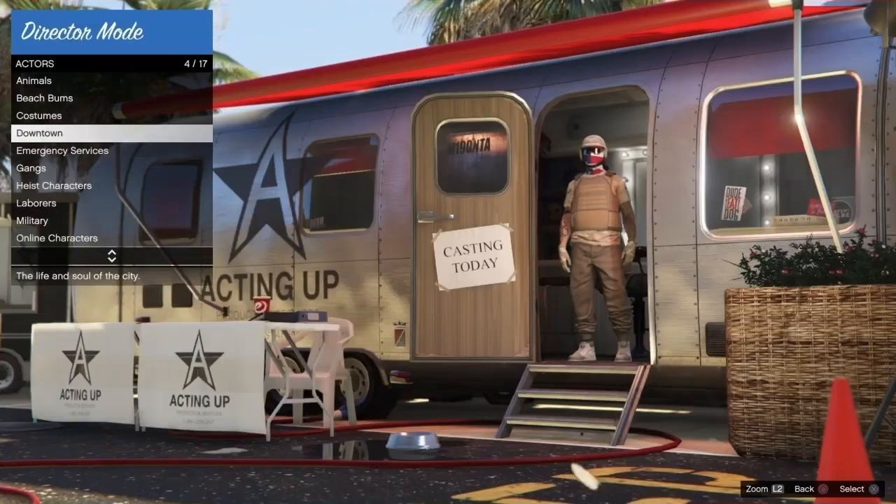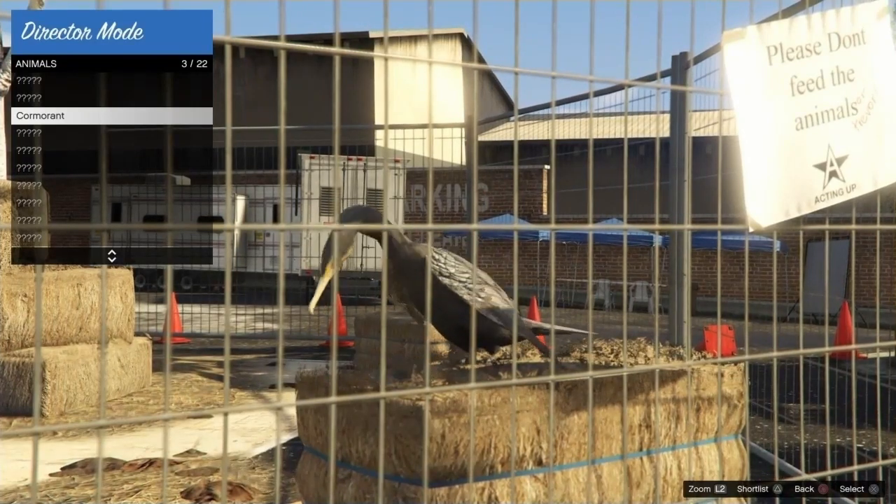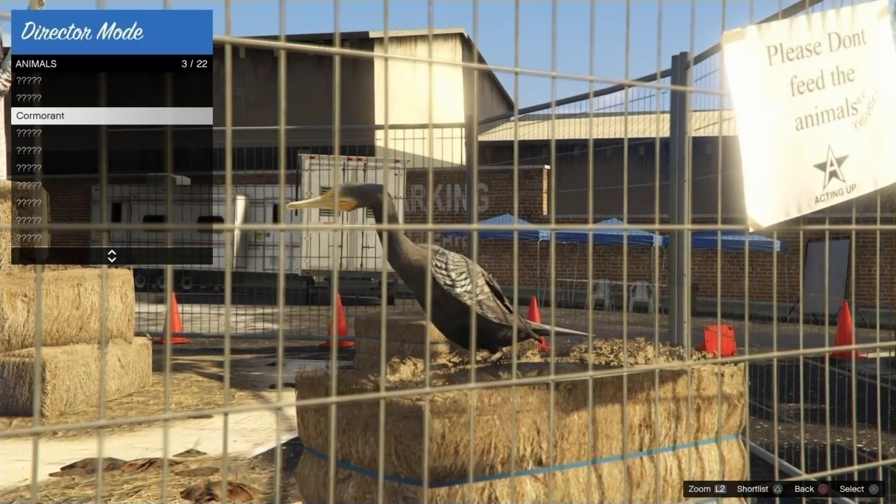It is not solo, by the way, so if you need a solo one, I'll put a tag up — it's only for PS4. After this, you want to go and head over to birds, and you want to click triangle or Y on the bird as well, to shortlist it.